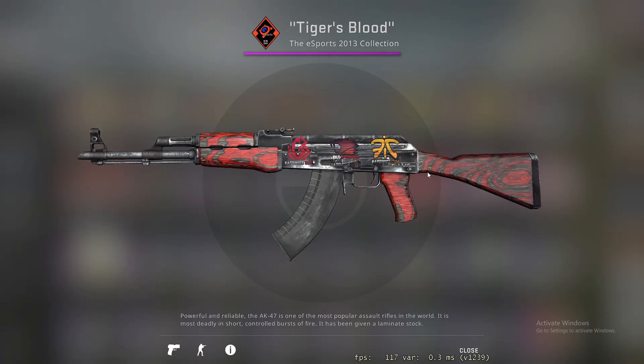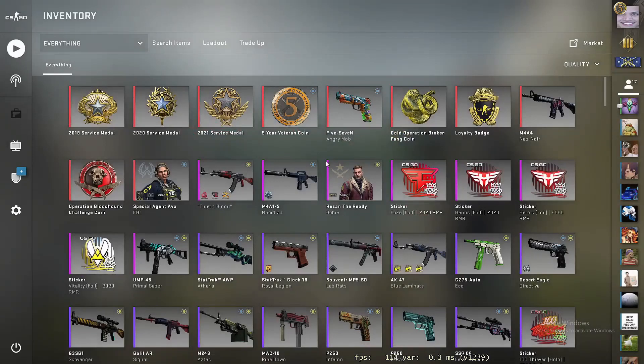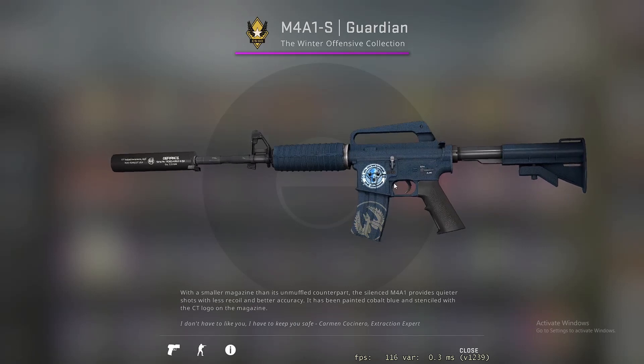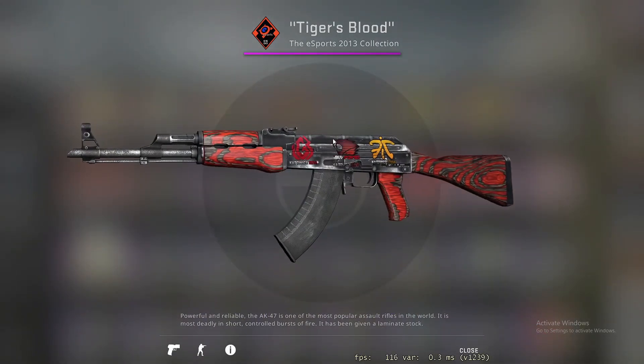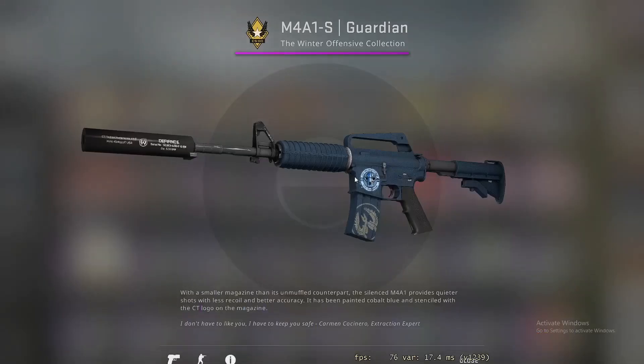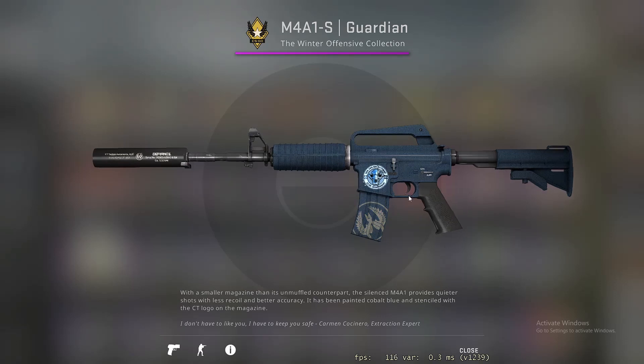For three Katos unscratched, this I got for 20 pounds. I think it's quite a steal considering this is a 1000 pound sticker, and it's a good condition M4 as well. It's a nice play skin, probably in the best position too. Very clean skin, fits well with the skin.